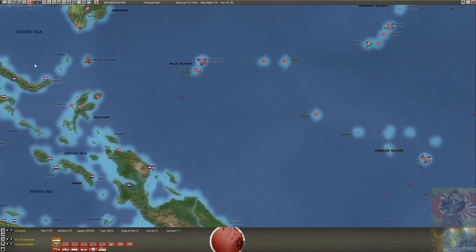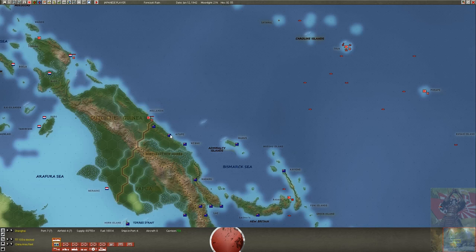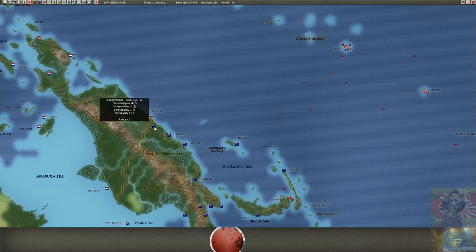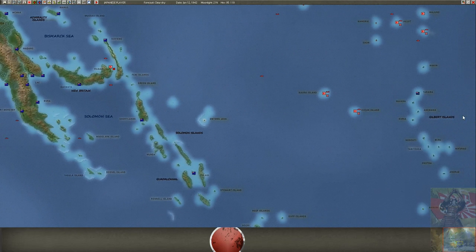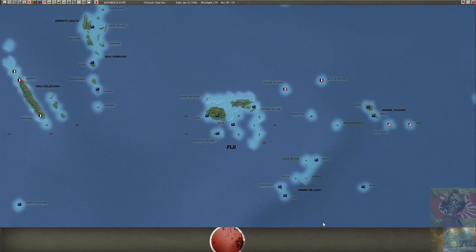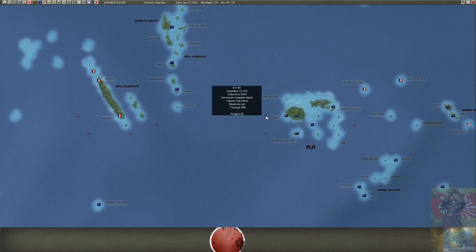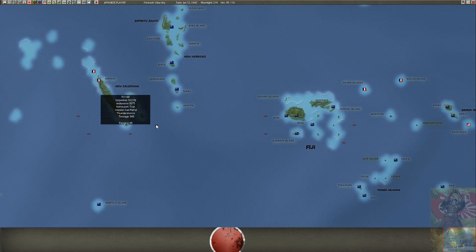I'm using smaller forces to conquer undefended locations — there's only a flag, no resources, nothing special. I still have some submarines around Fiji but nothing is happening. Normally if you don't see a detection event, they're still in hidden position waiting for a cargo ship to pass by — so I'll wait and see.